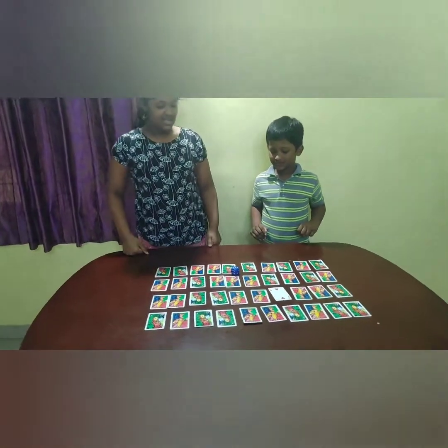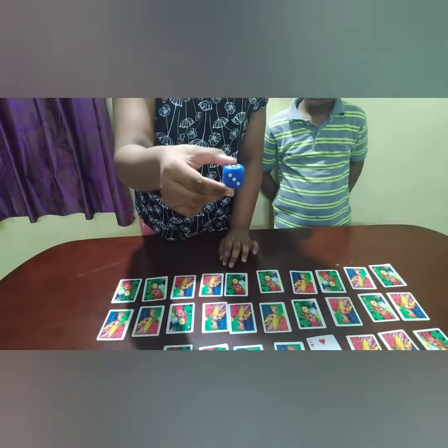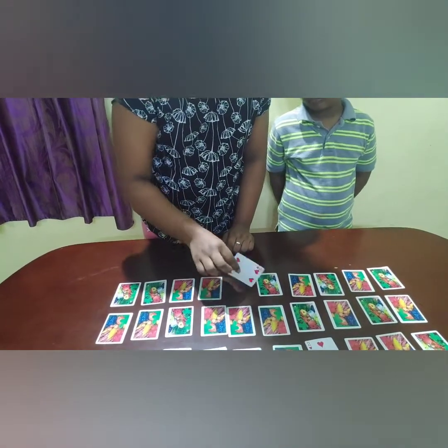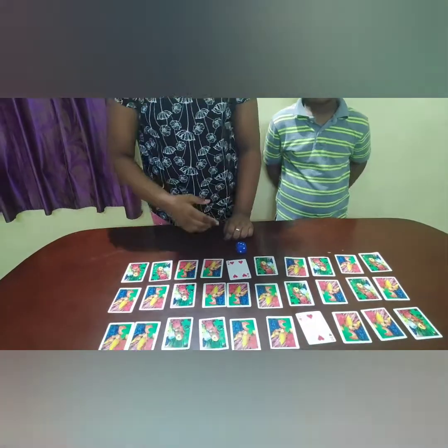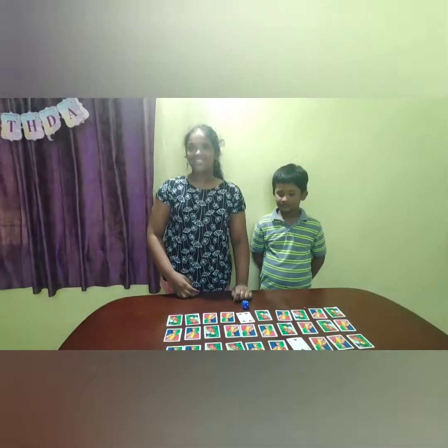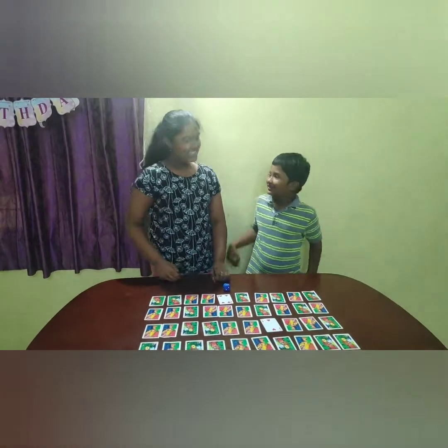Number three on the dice and number four on the card. So four minus three equals one. Correct!